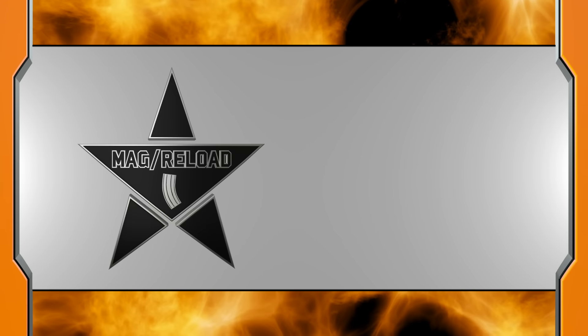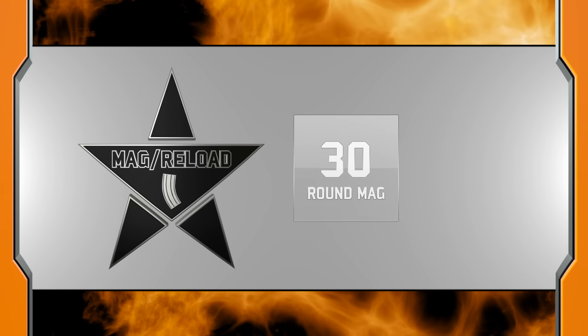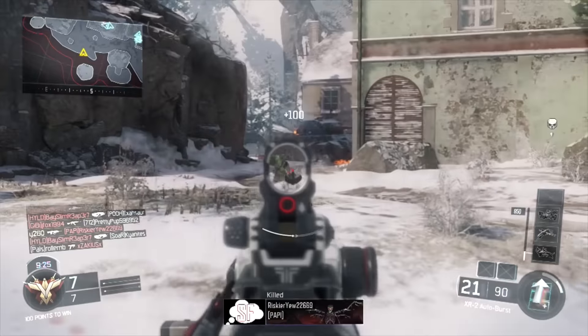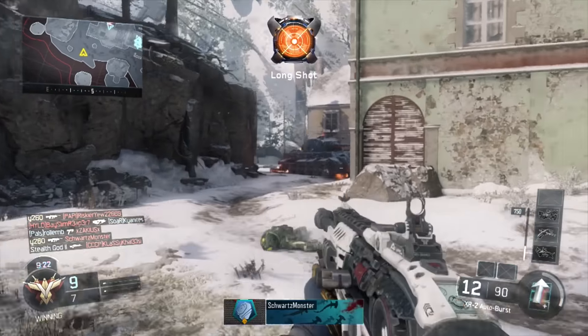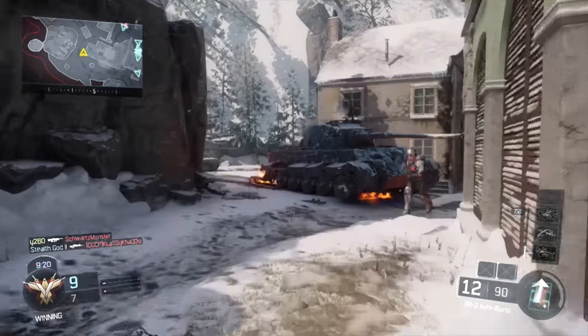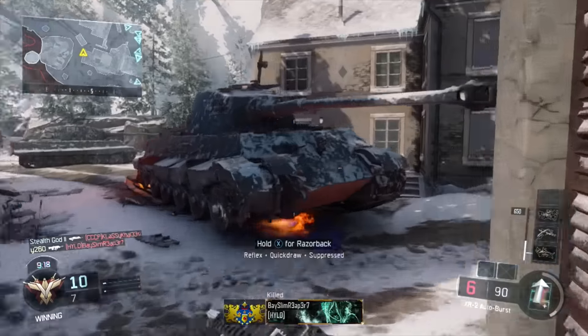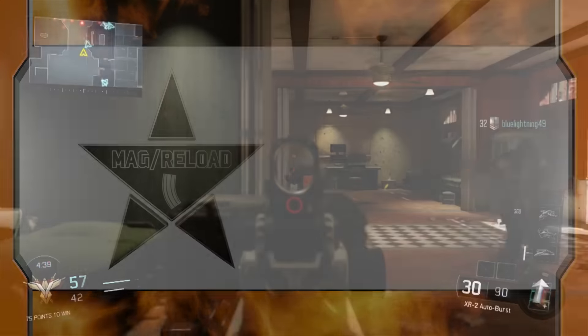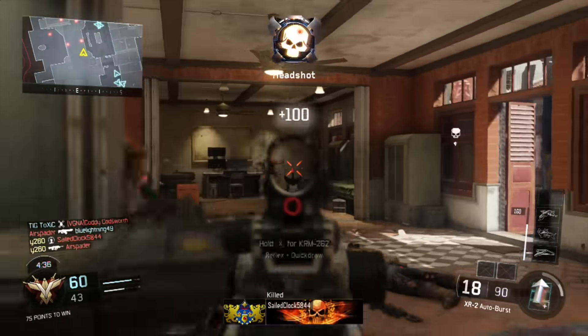Mag size and reload: magazine size is 30 rounds, which is a very standard capacity for the assault rifle class. This also means that each XR-2 magazine contains 10 bursts, a comfortable amount for a burst weapon. Reload time is 2 seconds, in line with other assault rifles and fairly quick in general.